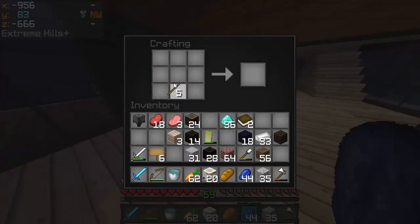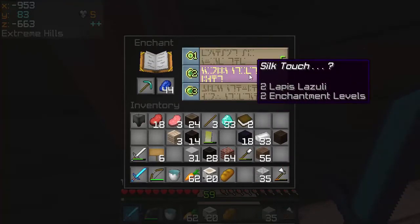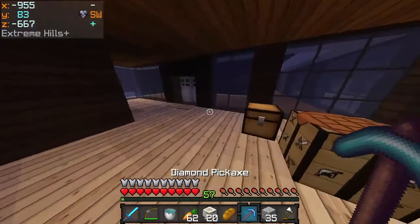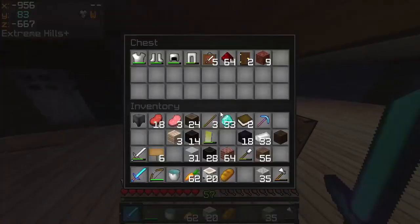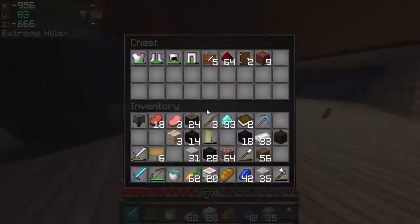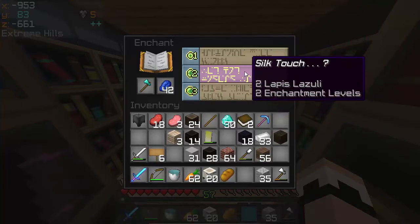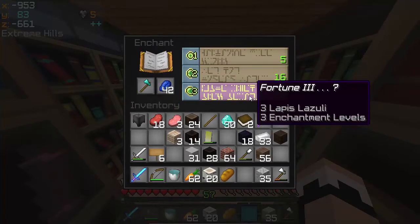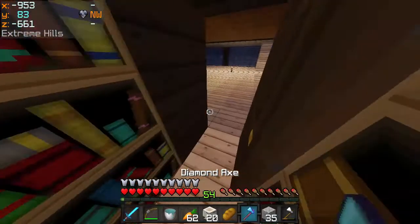Let's make a diamond pickaxe and go enchant it. Silk touch — oh boy, I really want to get that. Efficiency 2 and silk touch — that's really good! Because of the silk touch, I can move my ender chest that's over there. I'm pretty satisfied with this. Let's make a diamond axe — fortune 3, silk touch, or efficiency 1. This is a hard choice — I think I'm going to go fortune 3, and efficiency 4. This was definitely worth it.